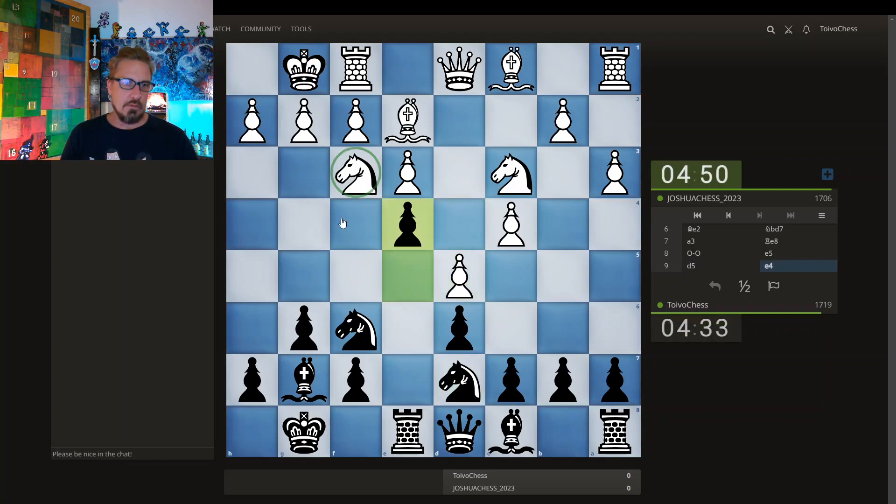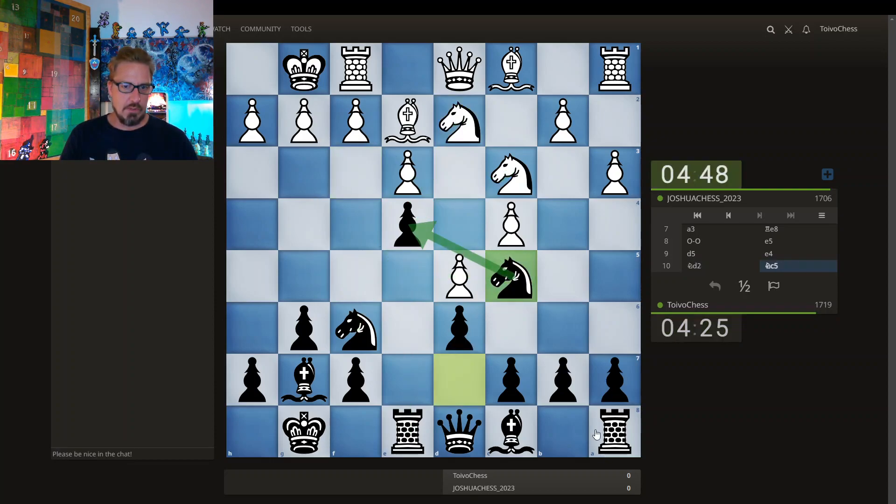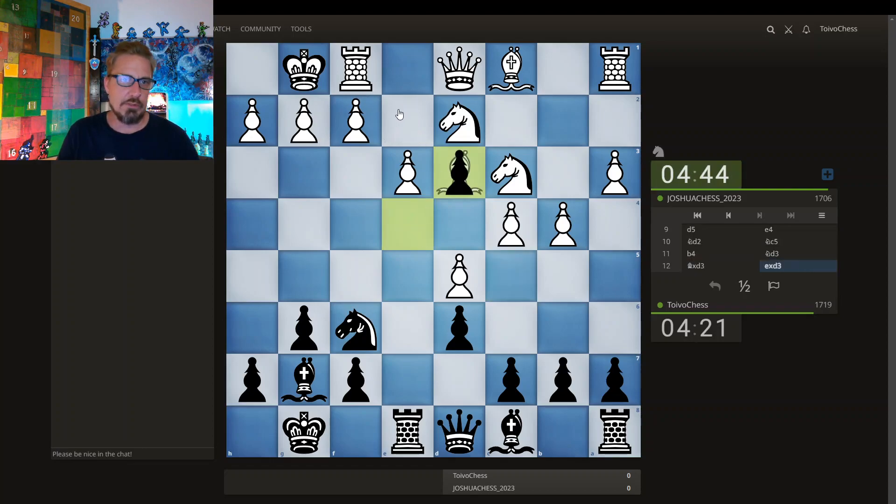I'm going to go for it. Well, the two knights are hitting the pawn — it is defended by the knight and the rook. I'm going to defend this knight as well. Maybe it's the bishop. That's a move. We're just going for a messy position here — bishop takes, pawn takes.